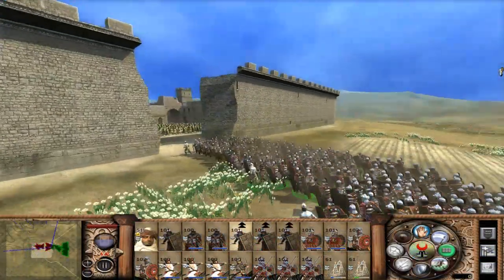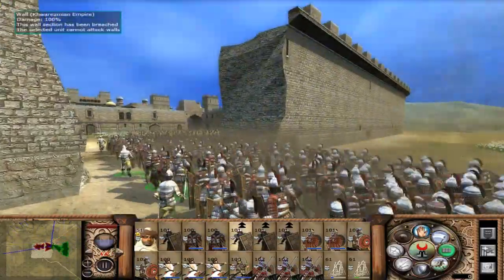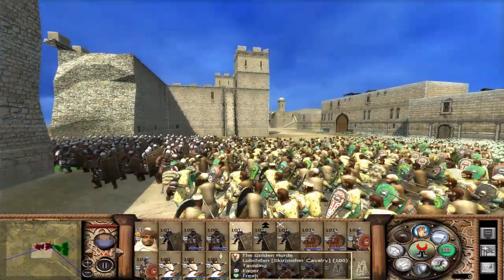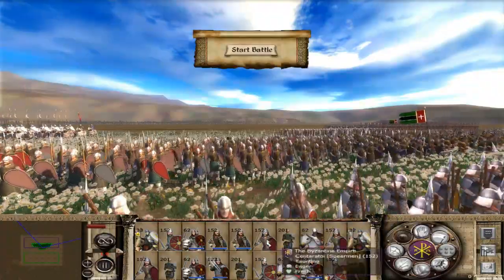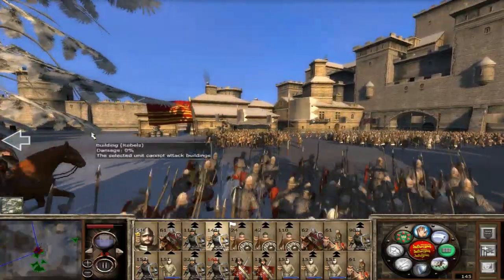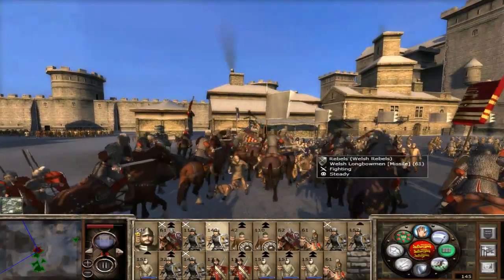What you can expect from Stainless Steel is a whole lot more factions, such as the Khwarazmian Empire, the Cuman Khanate, and the Kingdom of Aragon. You can also expect a whole lot more new units which are more historically accurate. And some factions, like the Byzantine Empire, have been completely rebuilt from the ground up. That's something I love about the mod — some of these factions which didn't really feel that unique or distinctive or fun to play as now feel much more at home.